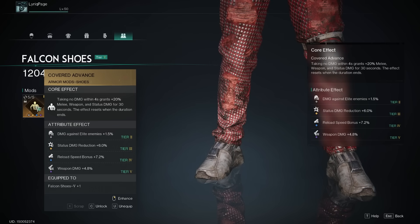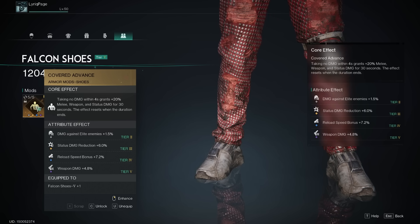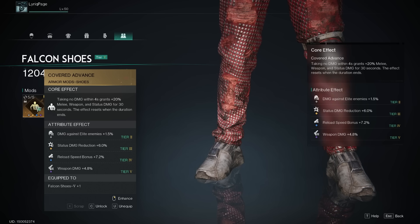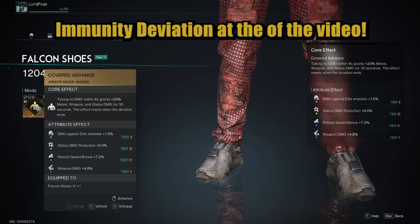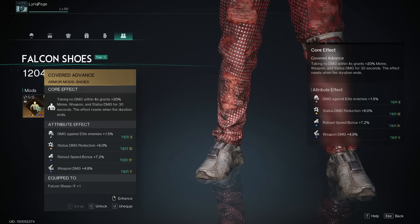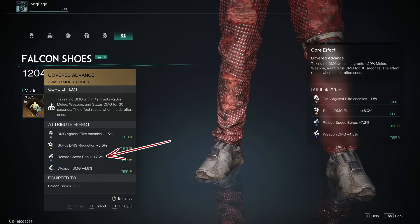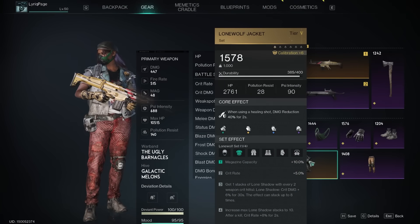Falcon shoes — I use Covered Events. One of the best mods for shoes: taking no damage within four seconds grants 20% melee, weapon, and status damage for 30 seconds. The effect resets when the duration ends, so this is a constant buff that keeps proccing as long as you don't take damage — which you shouldn't be taking anyway because there are so many ways to avoid it. On top of that we have damage against elites, status damage reduction, more reload speed bonus, and beautifully crafted on the attribute effect — weapon damage almost five percent.